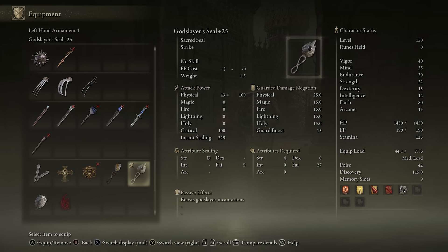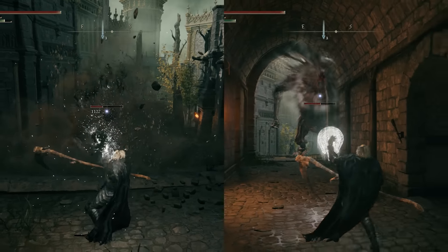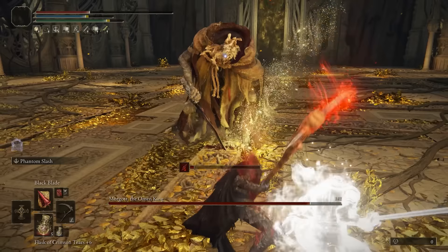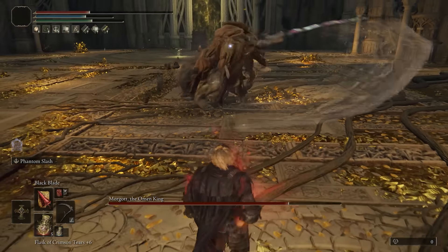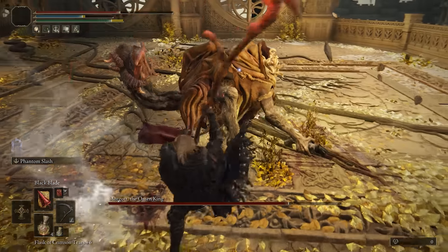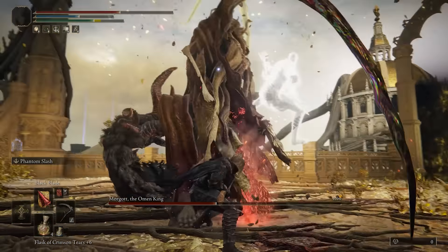We're also making use of the Erdtree Seal. I was initially debating between this and the Godslayer Seal since that one also buffs some of the black flame spells included in this build, but at this level of faith — around 80 — the Erdtree Seal simply outperforms the other, even for black flame related incantations. That's likely because of the difference in faith scaling. Since we also use other damage sources outside of black flame, I decided to keep the Erdtree Seal as the main one for this build.